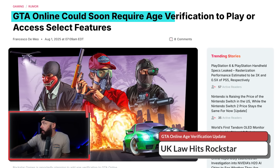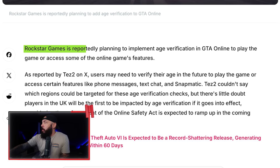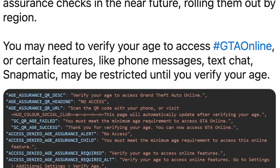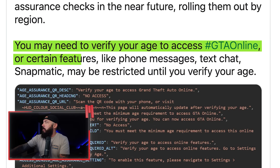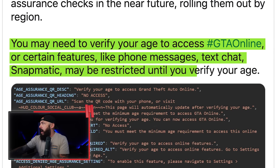GTA Online could soon require age verification to play or access select features. Rockstar Games is reportedly planning to implement age verification in GTA Online. This came from a tweet from TezFun2 — there's some leaked source code. I'm guessing it's excluded for now but will eventually go into effect. You may need to verify your age to access GTA Online or certain features like phone messages, text chat, and Snapmatic may be restricted until you verify your age.